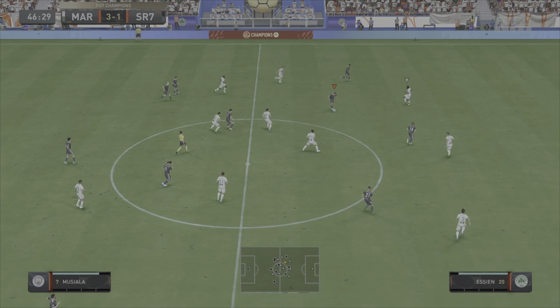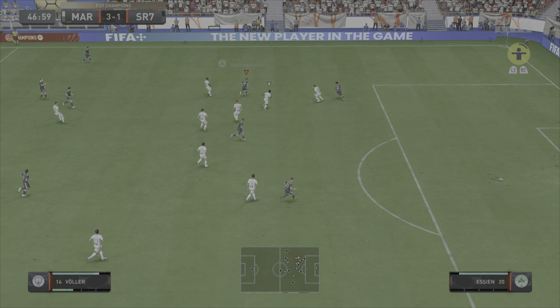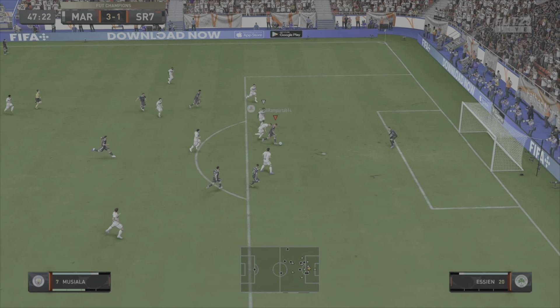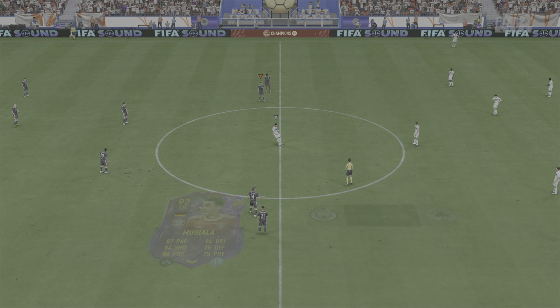On to the next clip of this game, Musiala gets it into Foller, Foller holds up the play well, Musiala makes the run beyond him, takes a touch, good control and good physicality to hold off the defender as well and he tucks it away. I'm expecting him to score that and he does.